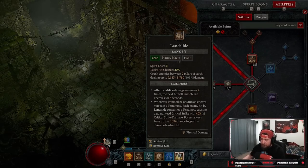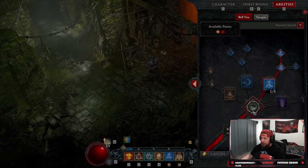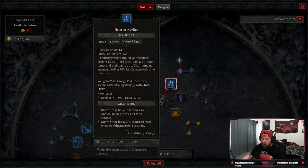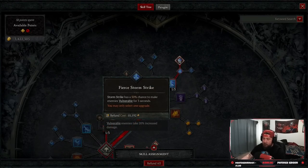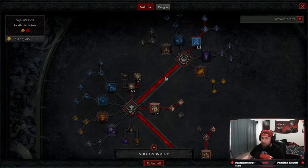We're going to use Landslide to kill stuff and Trample to freely cast Landslide, which is going to be really, really strong. You're going to see a crap ton of crits. Now let's get into the build. When it comes to your skills, you're going to be doing Storm Strike. Storm Strike gives us the opportunity to stun and immobilize people and then make them vulnerable. We need crowd control effects in this build for it to be really strong.